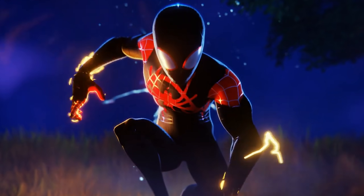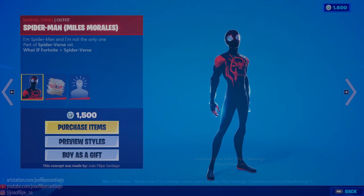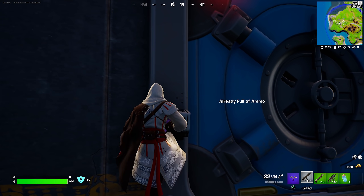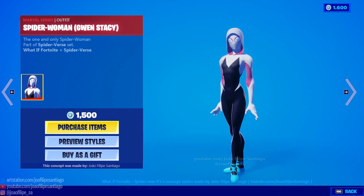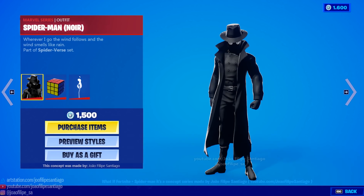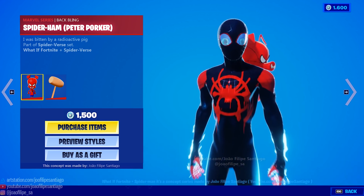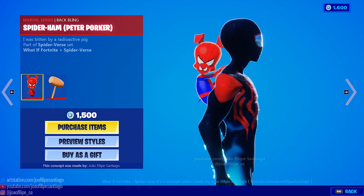Along with the web shooters, we should also be getting a brand new Miles Morales skin. I'm going to play a concept on the screen right now — this is just a concept, so it could be completely different or exactly spot on. Here are the skins — they look absolutely insane. There's also a Gwen Stacy one, a Spider-Man Noir one, and a Peter Porker back bling. Look how sick these concepts actually look. If Fortnite brought these into the game, would you guys buy them? Personally, I'd buy them all — I just love the Spider-Man skins, they're so simple and clean looking.